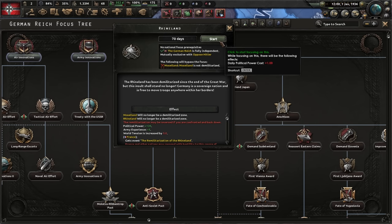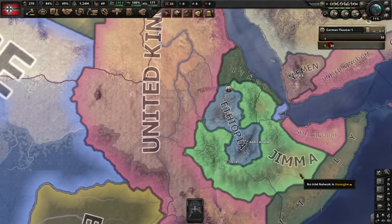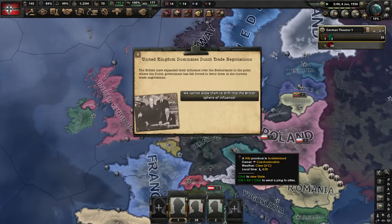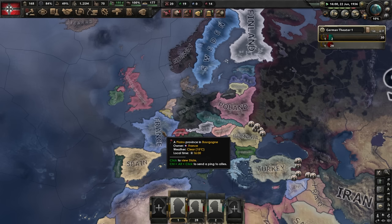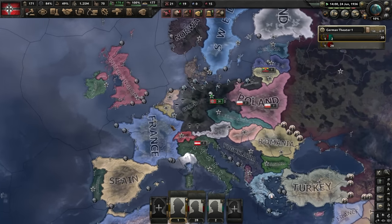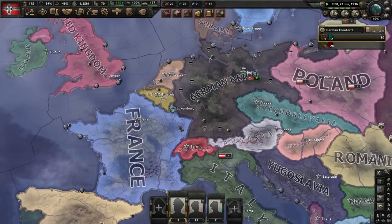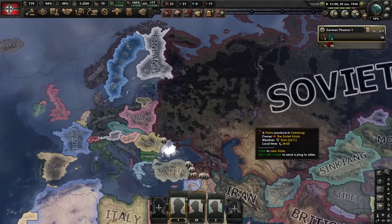So obviously, we're gonna start with the Rhineland. Already, we have some interesting things occurring. The United Kingdom are dominating the Dutch trade negotiations? We literally don't care. Despite whatever crazy things happen, we're still gonna try to invade France and the UK. But if they want to ally with us, that's alright, because we all know Germany's main goal was to target the East.